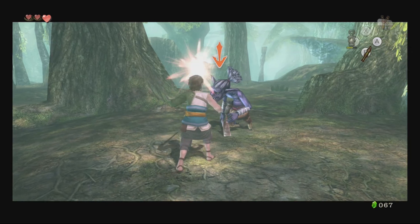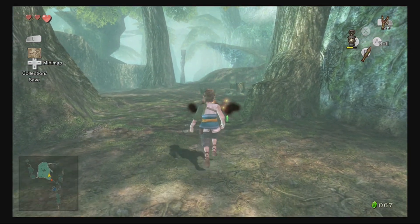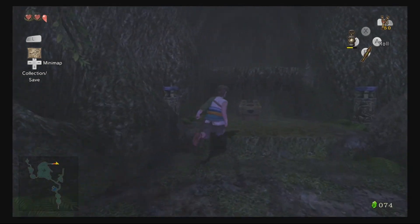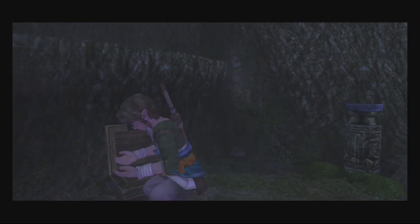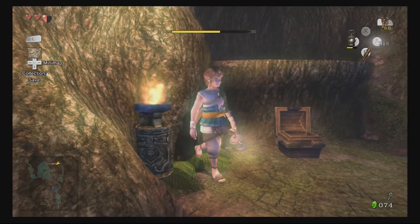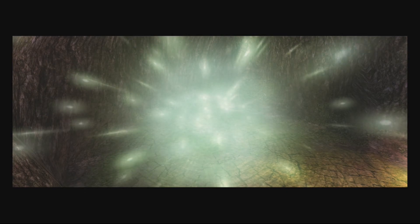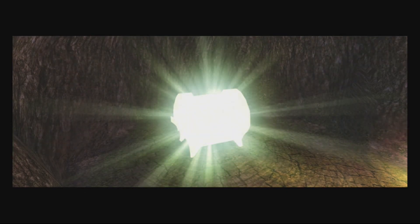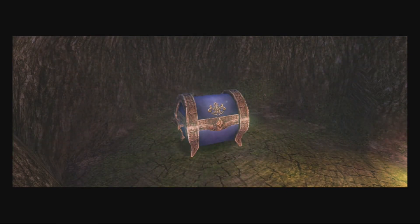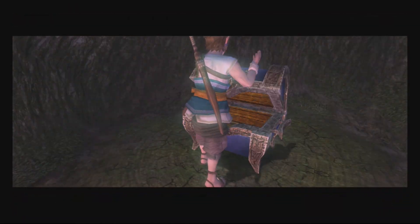One other interesting detail is that this was the first Zelda game where Link could swing his sword while moving, and it introduced horseback combat. Sword swinging while moving does sound trivial, but it is a fun addition and it's something you notice in Twilight Princess. Fighting from horseback is a lot of fun, and it was something Nintendo wanted to do in Ocarina of Time and Majora's Mask, but due to engine limitations, they weren't able to do that.